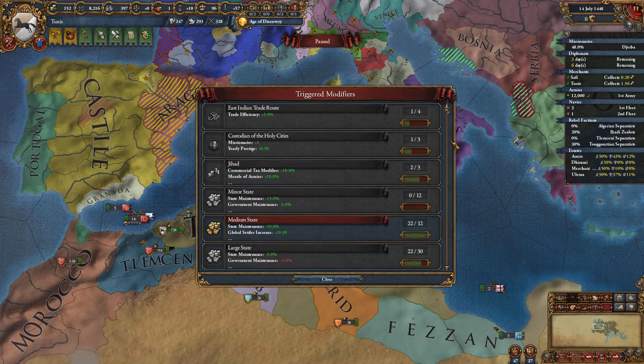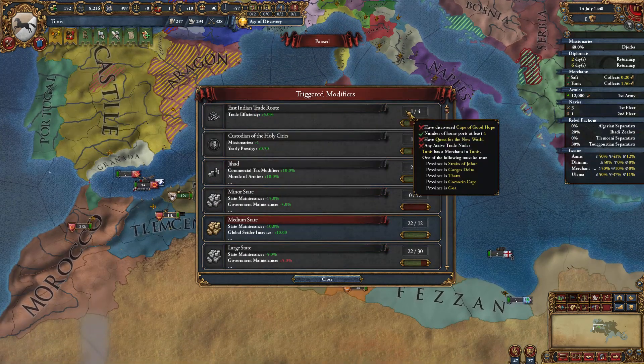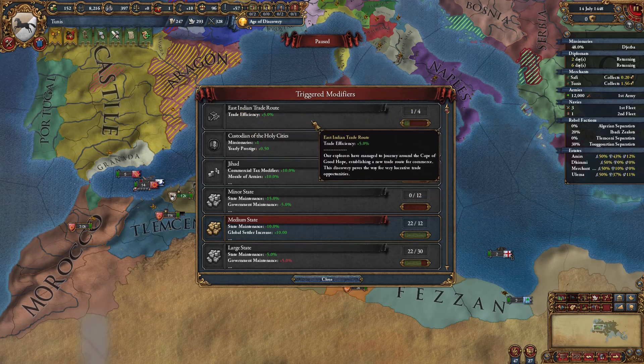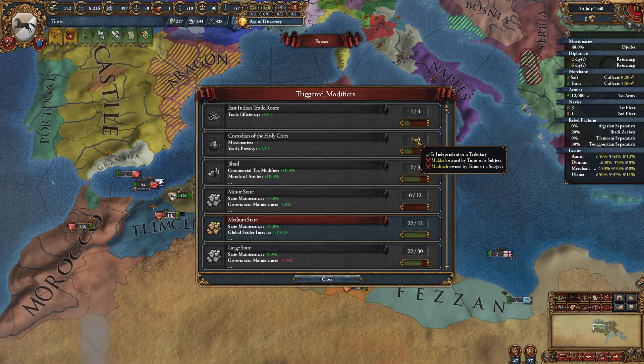Going through the triggered modifiers: East Indian Trade Route requires discovering the Cape of Good Hope and having quest for the new world, which gives trade efficiency. There's also the Custodian of the Holy Cities — that's just Mecca and Medina.